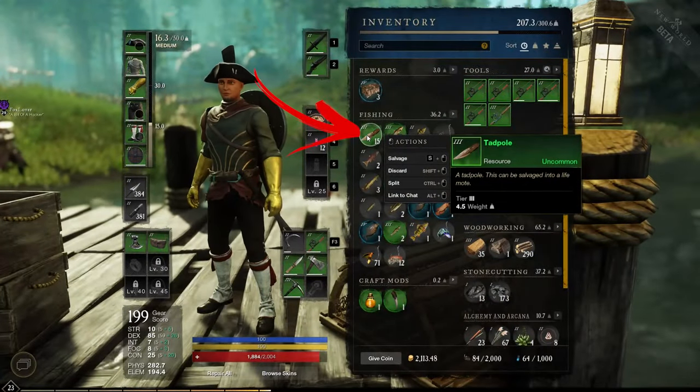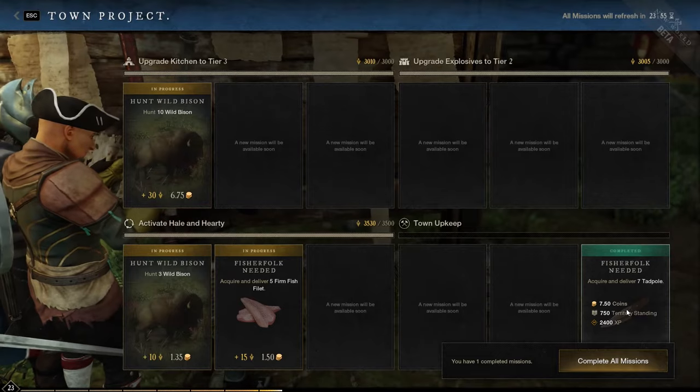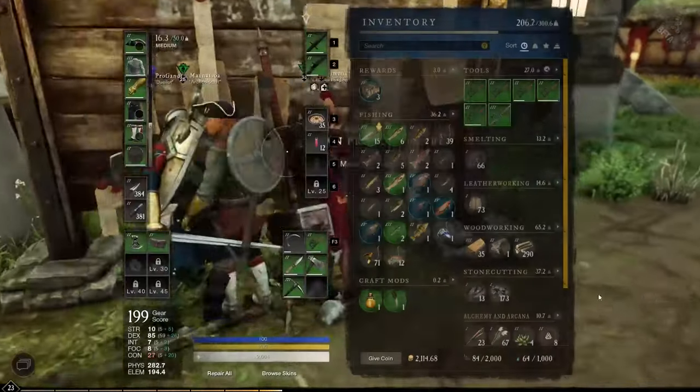The tadpole is an uncommon fish you might need to complete a town project quest. This is a fish that is slightly tricky to obtain.